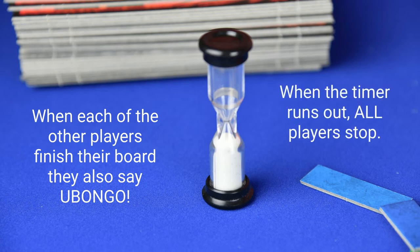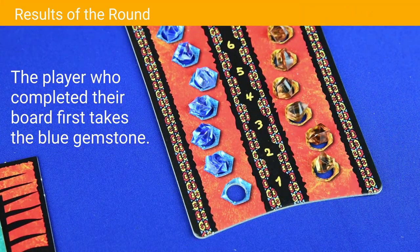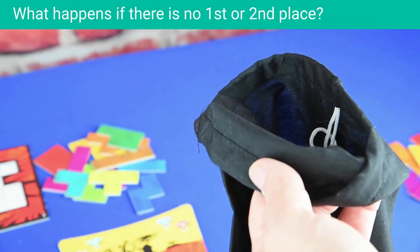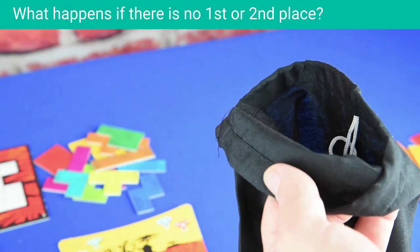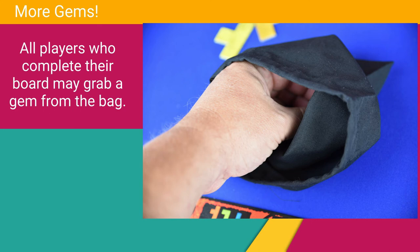The player who was first to shout Ubongo will get to take the blue gem from the appropriate round on the tracker board. The player who came in second would take the orange gemstone. If there was no second place, that gem goes back into the bag. If there was no first place, that gem also goes back into the bag. Once the gems have been collected from the round tracker board, all players who were able to complete their puzzle board will get to draw one gemstone from the black bag at random, including the players who came in first and second.